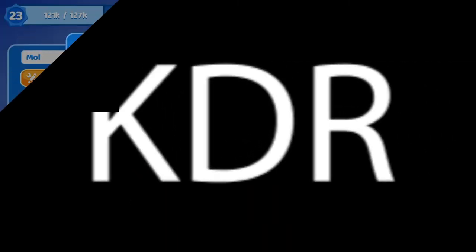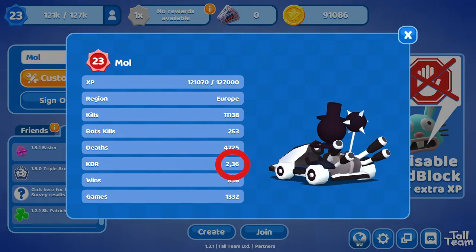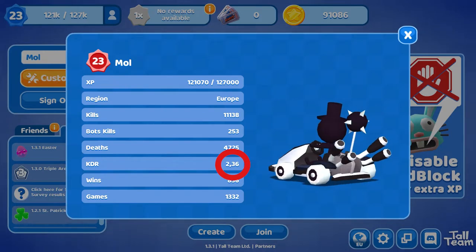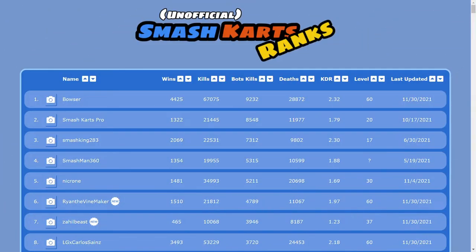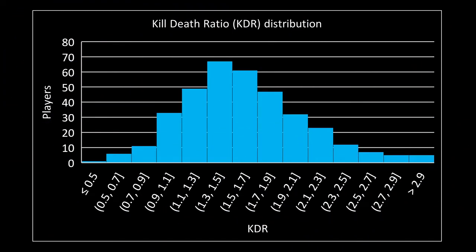This video is about your Smash Karts KDR and how you can improve it. At the moment mine is 2.36, as you can see in my stats. To get an idea of a normal KDR, I went to the unofficial Smash Karts database, took the KDR of all 359 players, and plotted them in a graph. Most people are around 1.4; my KDR falls in the orange bar, so I am not with the best but still top 10. This video will give tips on how you can improve this number.